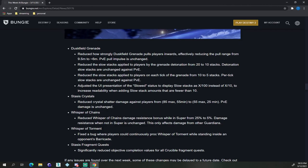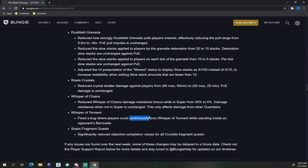They're reducing Shatter Crystal Shatter Dive damage against players from 85 max / 55 minimum down to 55 max / 25 minimum. PvE is still unchanged. Whisper of Chains: they're reducing the damage resistance bonus from 25% to 5%. This will only affect damage from other Guardians. Fixed a bug where players could continuously proc Whisper of Torment while inside an opponent's barricade. Stasis Fragment Quests: significantly reduced the objective values for all Crucible fragments.